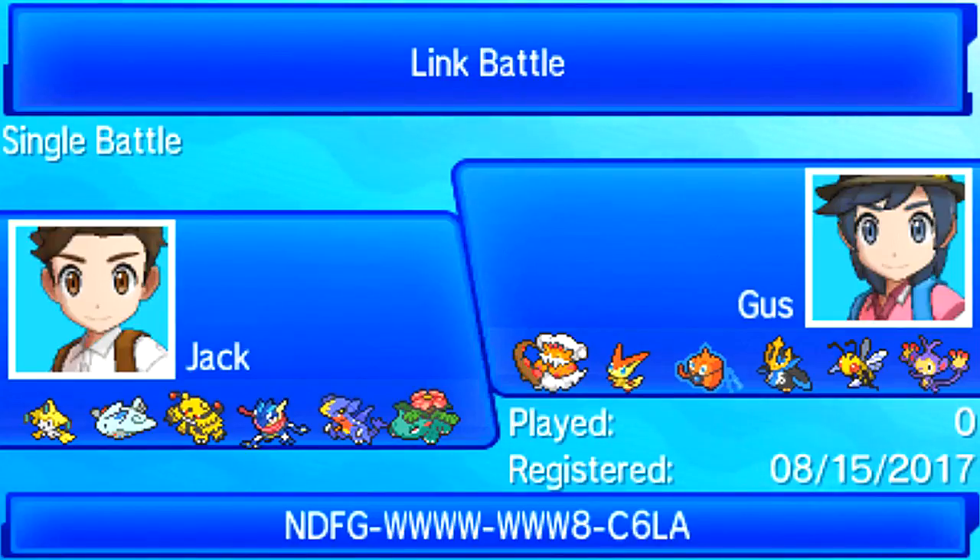Next up we've got Jirachi with the Colbur Berry: U-turn, Iron Head, Drain Punch, Stealth Rock. I wanted this thing really just for rocks. I debated whether Scarf would be any use because of Beedrill, but I decided against it — I didn't want to lock myself into one move. I wanted to set up rocks, switch up moves, and not be completely walled by Empoleon, which I was sure he'd bring. Colbur Berry was to take any Knock Off from Beedrill.